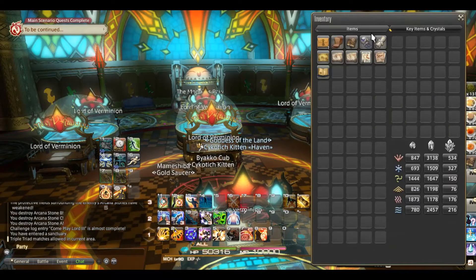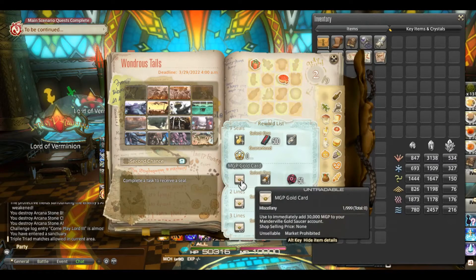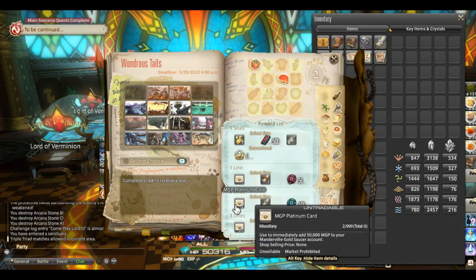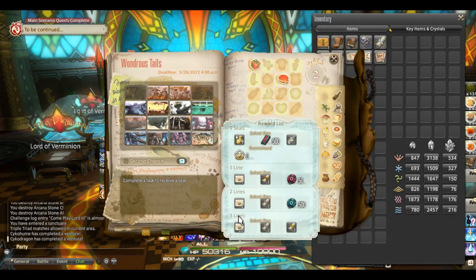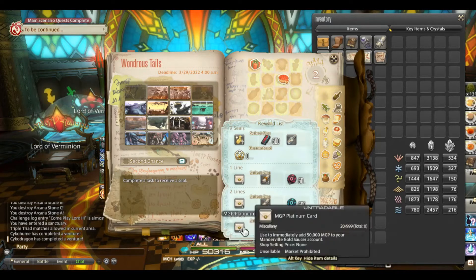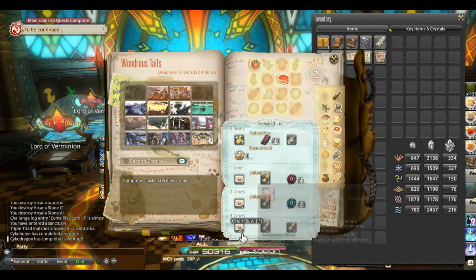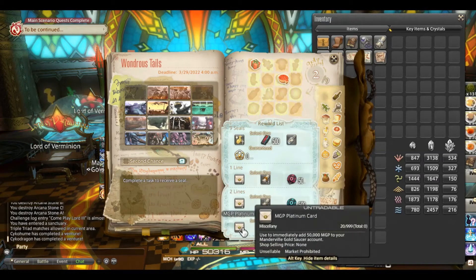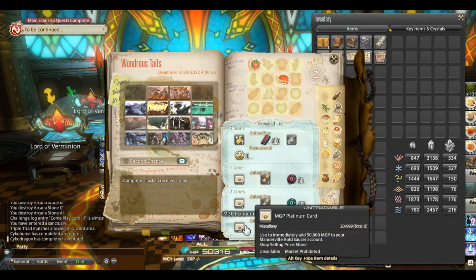If you look at the rewards for Wondrous Tales: if you get a single line you can get 30,000 MGP. If you get two lines you can get 130,000 MGP — it says 50 but it actually gives you two of them, so 50 and 50 is 100 plus 30 is 130. Now the last one is where it's at: if you can get three lines it's a hell of a hard choice as to whether you take the MGP or take the Gold Certificate — there's some stuff that can only be purchased with the Gold Certificate. But 20 of these is actually 1,000,000 MGP: multiply by 2 gives you 100,000, multiply by 10 gives you 1,000,000.